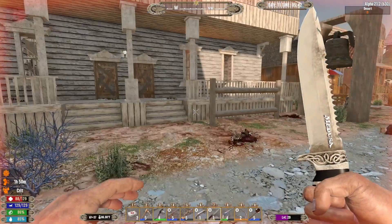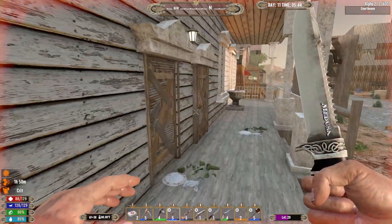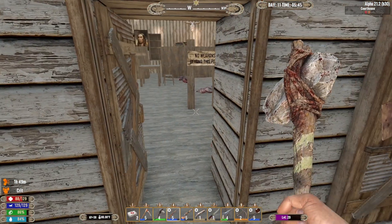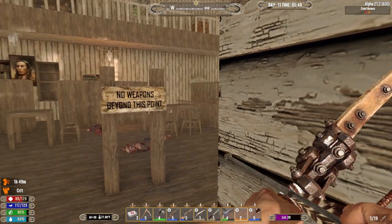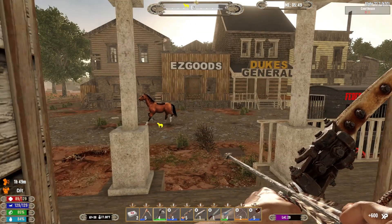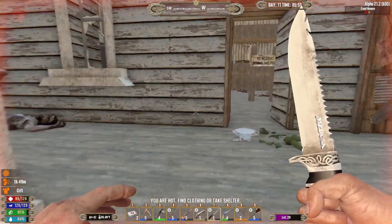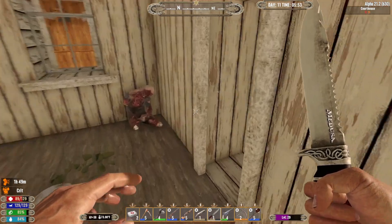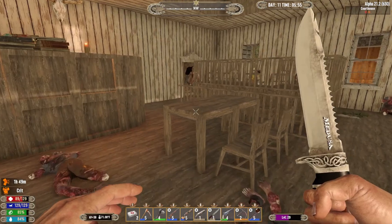Lynch is my last name, so this is going to be it. We'll live in the courthouse. So it's time to clear it out. Oh, we can just unlock it! There we go.